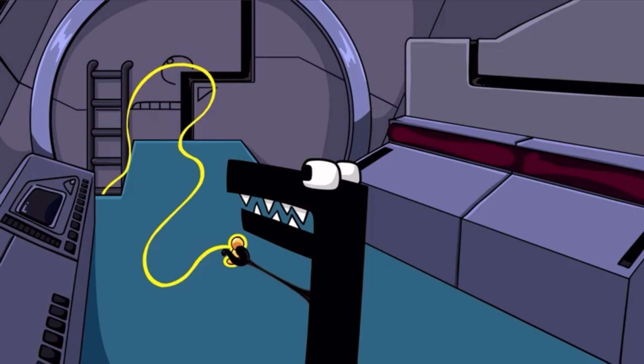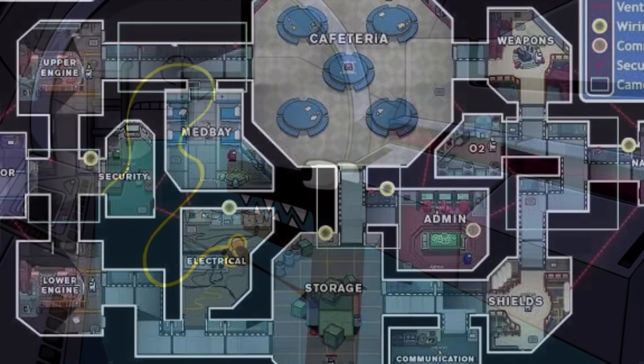H doesn't want F to control the spaceship, so he tries to drag F out of it. He is able to do this because of his gem ability. The spaceship looks awesome from inside — it's kind of 3D also. No wonder it takes so long to make one episode. I can completely understand that. It also kind of looks like this on the map.